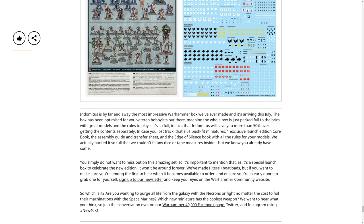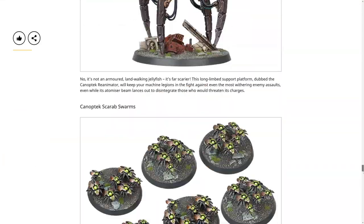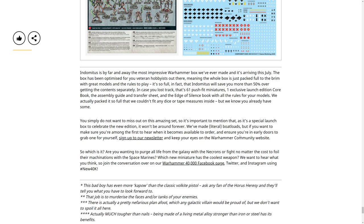In case you lost track - that's 61 push-fit miniatures, one exclusive launch edition core book, assembly guide, transfer sheet, and the Edge of Silence book with all the rules for your models. They packed it so full that they couldn't fit dice or tape measures inside - but we know you already have some. It saves you more than 50% over getting the content separately. It's a special launch box to celebrate the new edition so it won't be around forever. I'd guess the price is anywhere between $120 and $160 - Dark Imperium was $120 so probably around $130 American.